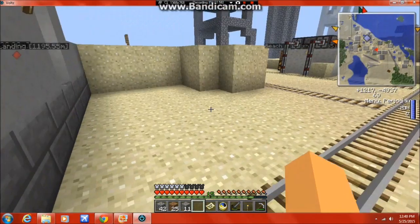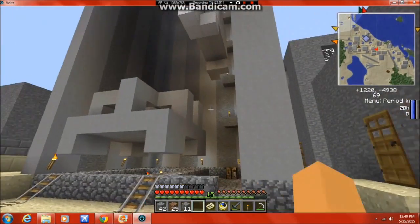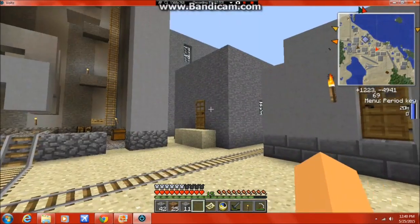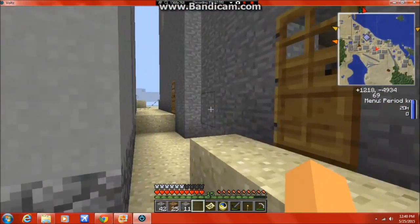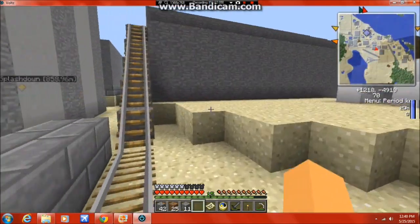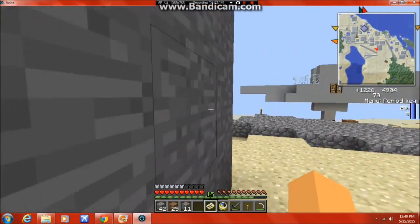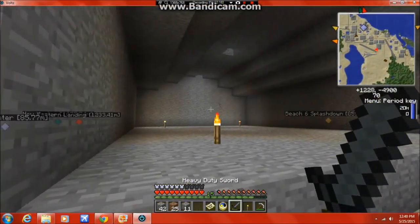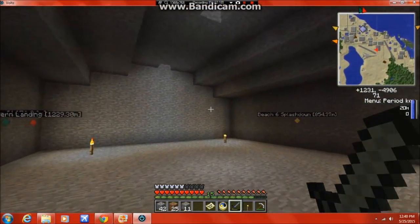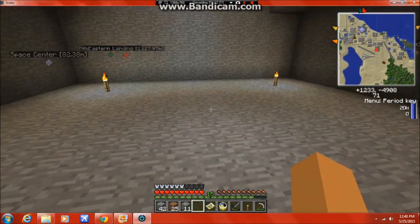We're going to get to work building the capsule now. It shouldn't be here - yes, we can move to the airport hangers. Let's actually build it in one of the airport hangers - be kind of neat. There should be enough clearance here that we can build it.